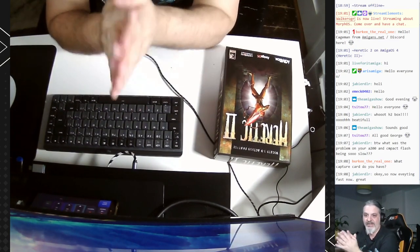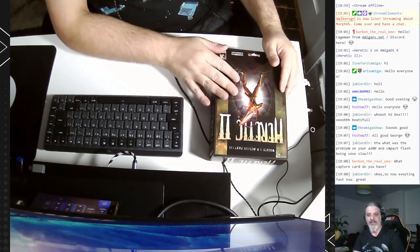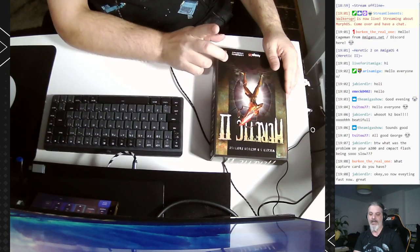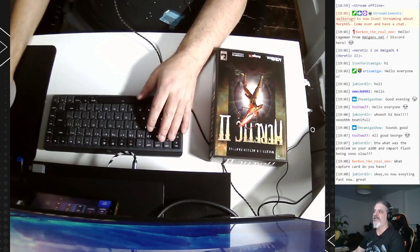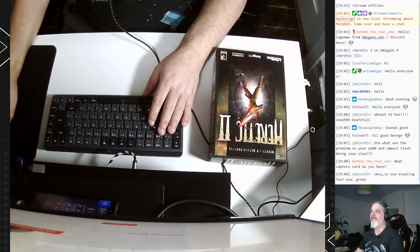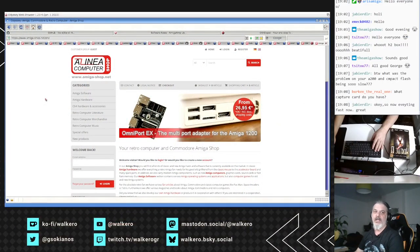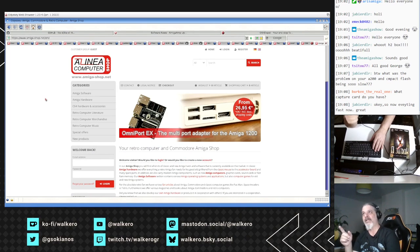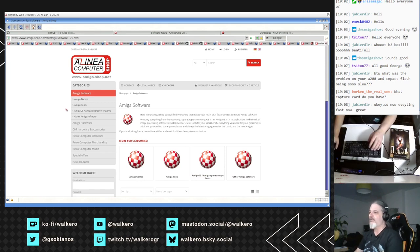For today's stream, yesterday I received the package of the new release of Heretic 2 for AmigaOS 4. Let's see where you can find your own version. If you go to the website amiga-shop.net — that is from Alinea Computer — you are going to find the new release over there, and we are going to see the package and exactly what it includes.